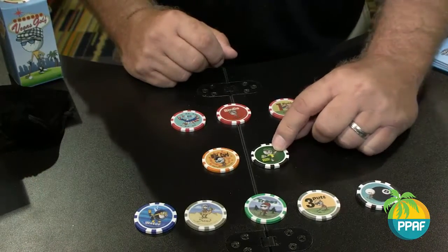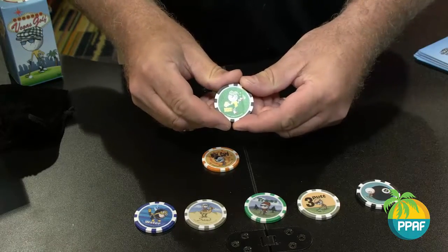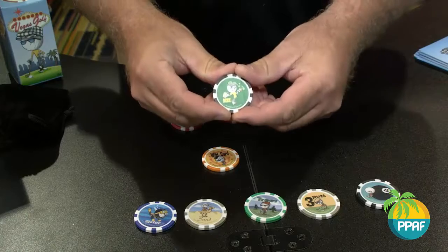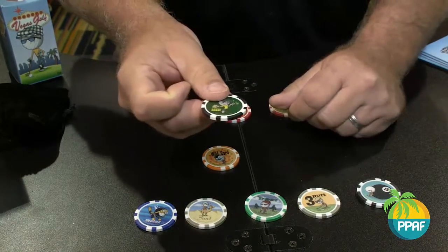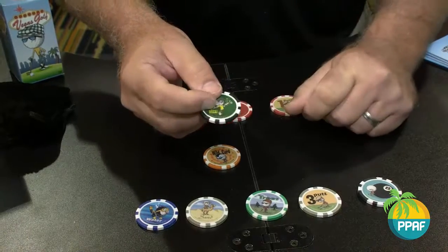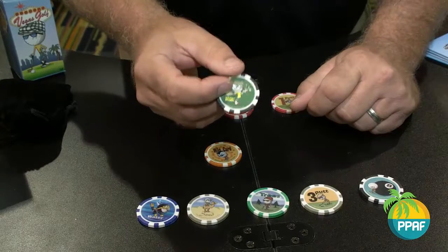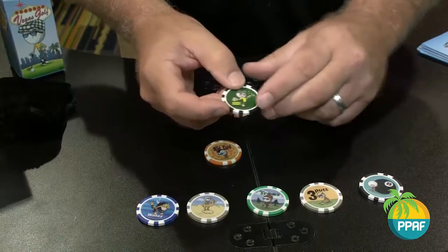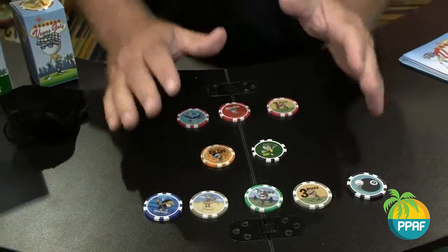This year we have included a free beer chip. The beer chip rules are most popular — every par three, whoever has the worst tee shot gets the beer chip. If it's in your pocket when the beer cart comes by, guess who's buying a round? You better get to the next par three and have a better shot. Vegas Golf — that is how the game is played.